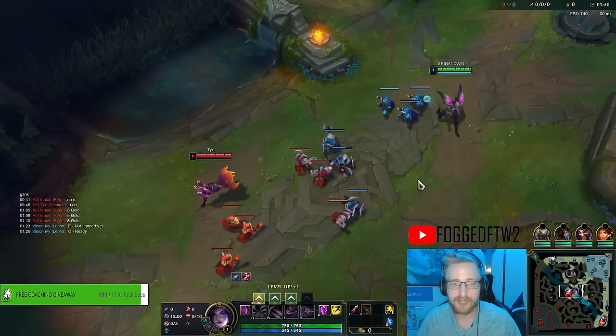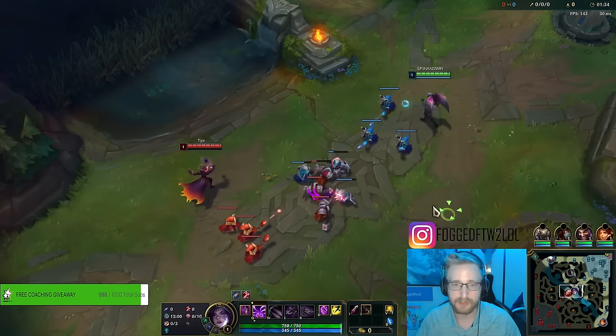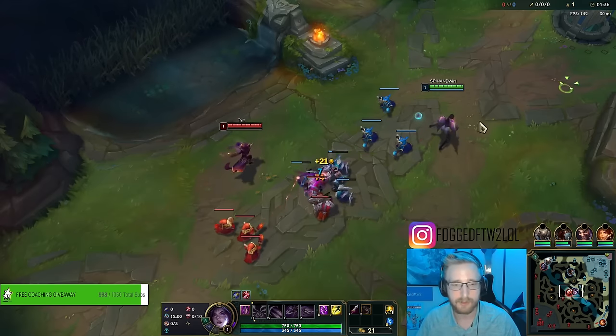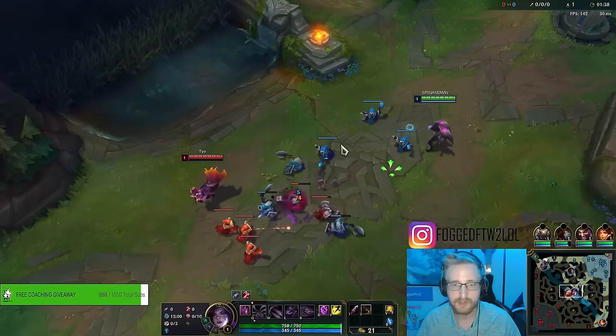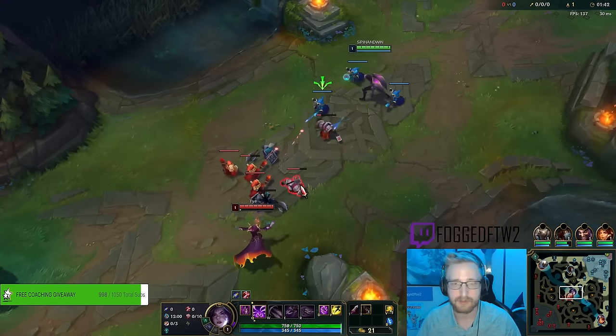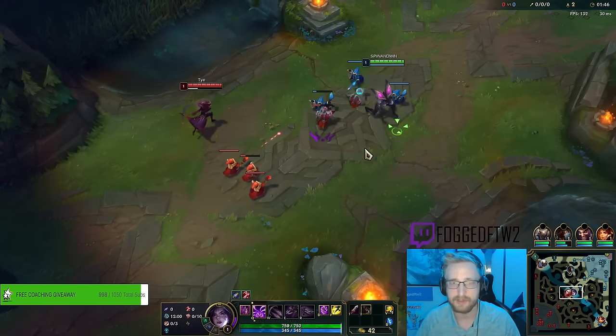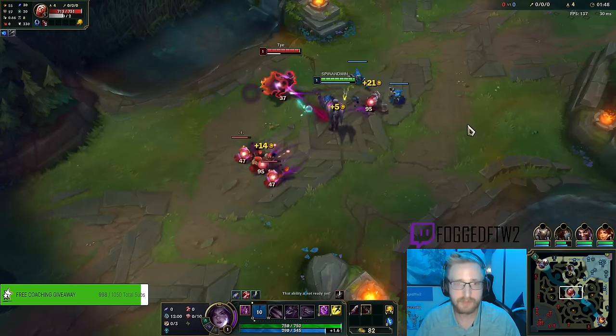With the Vladimir matchup I'm going to be starting Q. As far as runes go, I have Magical Footwear, I've got Taste of Blood for a little bit of trading potential so I can walk up, trade with them, and get a little bit of health back. I've got Eyeball Collection for the adaptive force so I can evolve my abilities a little bit easier and a little bit earlier.